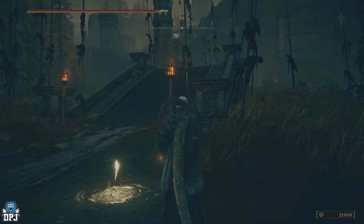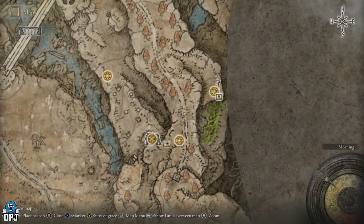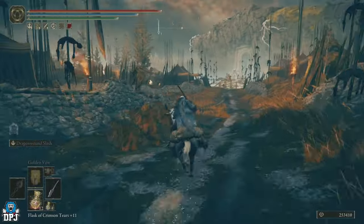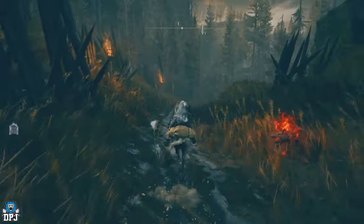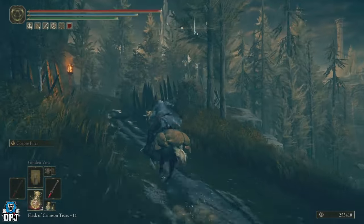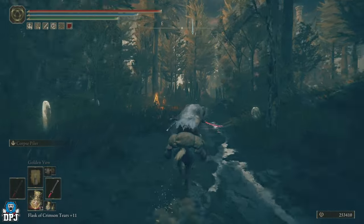Great katanas with a dragon theme — that's what we love. From here we want to make our way down to this point right here, and I'll explain in more detail when we get there. Avoid all enemies on your way — don't bother fighting, it's all about the great katana. At the fork you want to go left, not right — go left, up this hill.